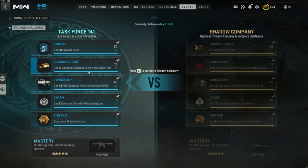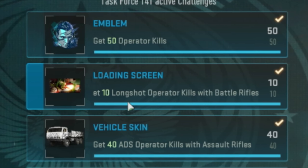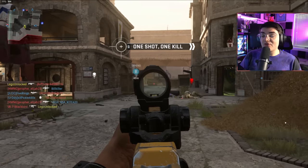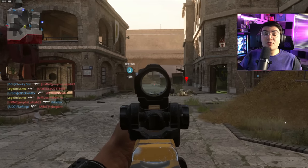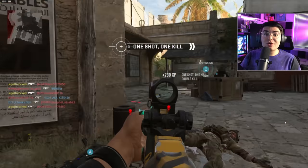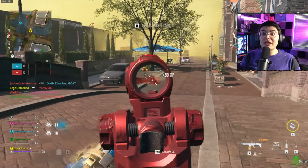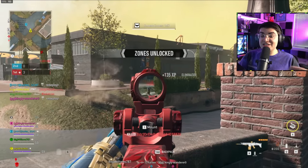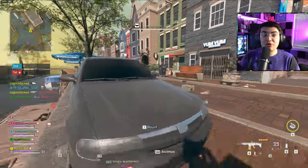The next challenge for Task Force 141 is one of the harder ones — it'll probably take you the longest: get 10 Operator Longshot Kills with Battle Rifles. Going into Hardcore makes this really easy and you can get it done in one game. Ground War is also a good option. I use the Cronin Squall — still one of the best Battle Rifles for Longshots. If you're in Warzone, the TAC-V might be a better option. Unfortunately, this challenge is a little bugged — I personally had to do about 20 Longshots before it unlocked, going from zero progression to 10 immediately.